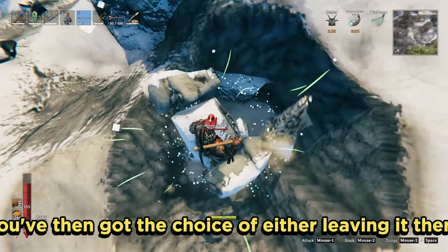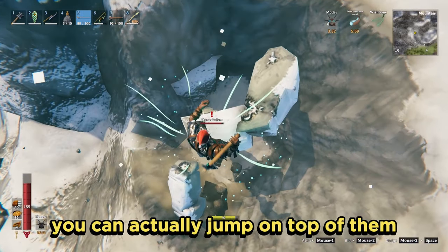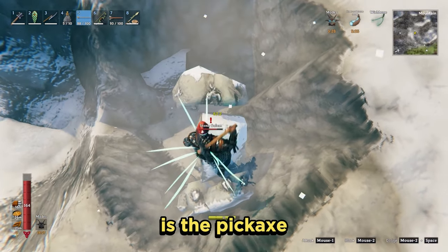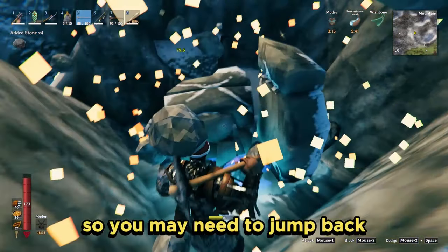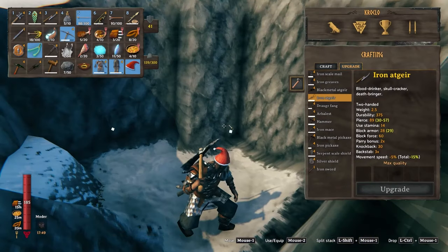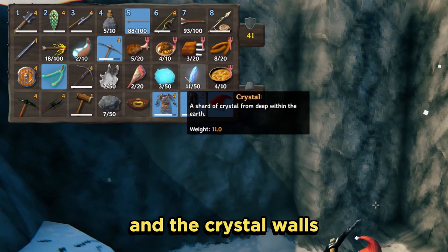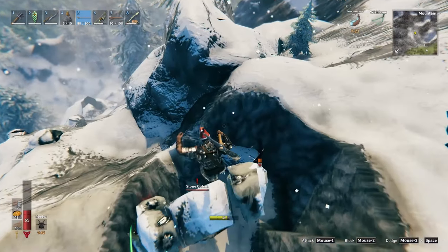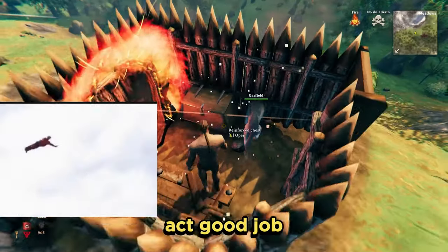You've then got the choice of either leaving it there to stop it respawning, or if you fancy risking it you can actually jump on top of them and hit them from above. The best melee weapon to use on these is the pickaxe. Make sure to keep on your toes because you can fall off when they start moving around, so you may need to jump back out of the hole pretty quick. What they drop are crystals — with these you can make the Dvergr lanterns, the crystal walls, and the crystal battle axe.